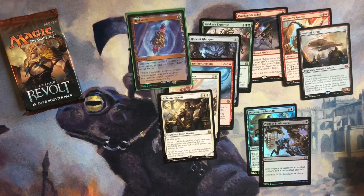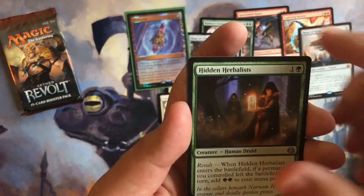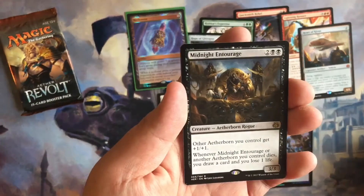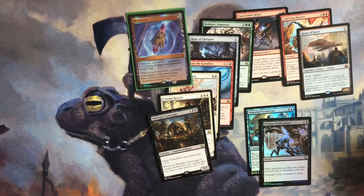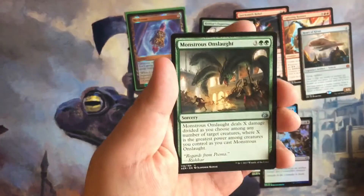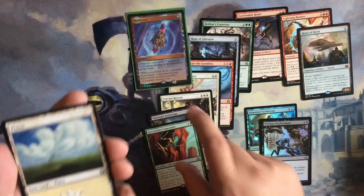I don't really expect anything else but it'd be cool if we pulled another invention. Hidden Herbalist, Indomitable Creativity, Consulate Dreadnought, and Midnight Entourage. We are down to our last pack — two foils, two mythics, and three mythics if you count inventions. Treasure Keeper, Perilous Predicament, Monstrous Onslaught, and the rare is Greenbelt Rampager.